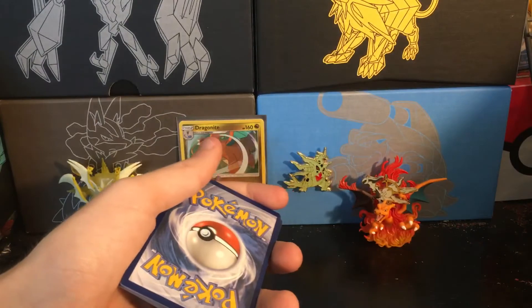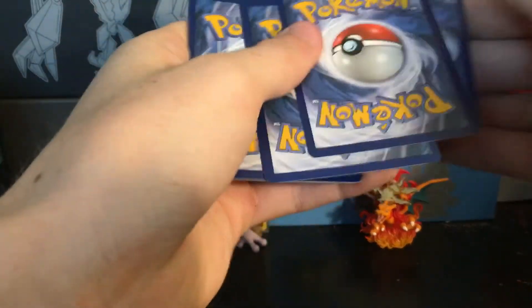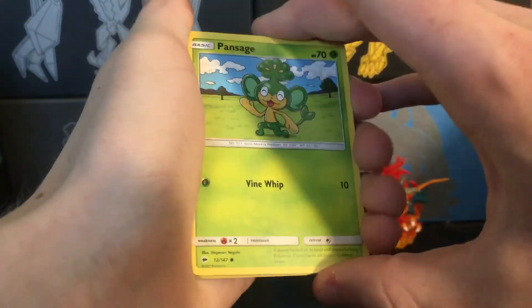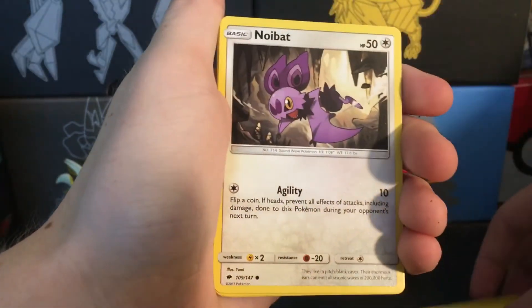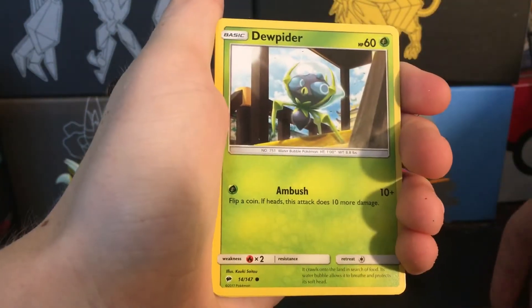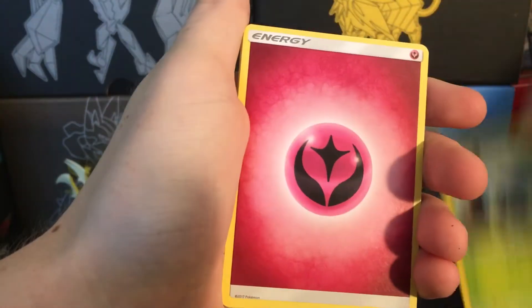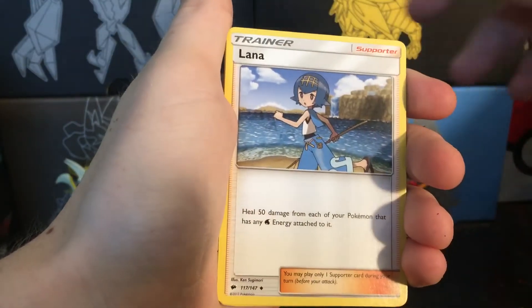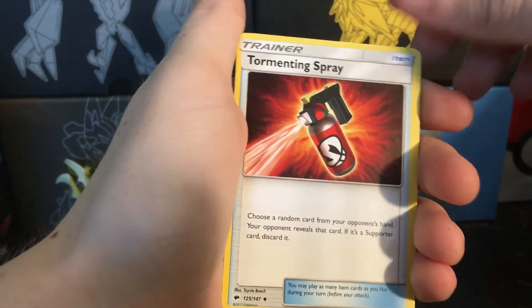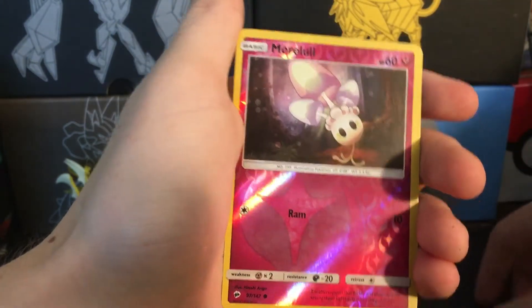Burning Shadows — what do we have here? We have a Pansage, Espurr, Pikachu, Noibat, Dewpider, no Ghastly — that's sad — Fairy Energy again, Seviper, Lana, Tormenting Spray, Reverse Holo Murkrow.